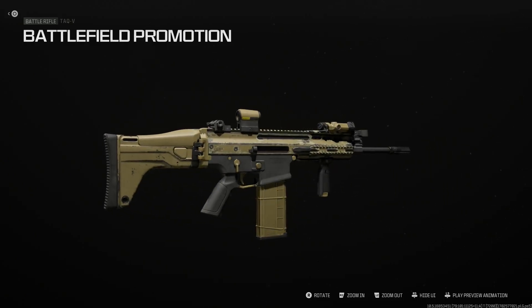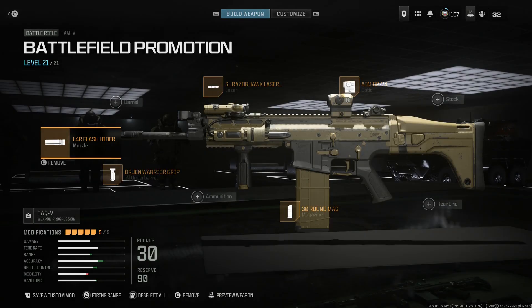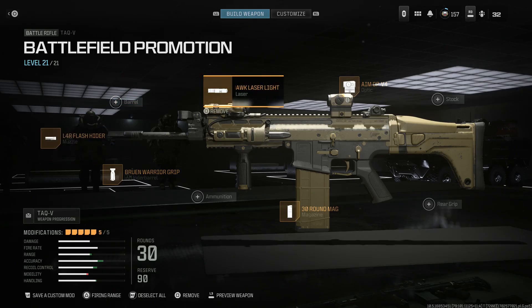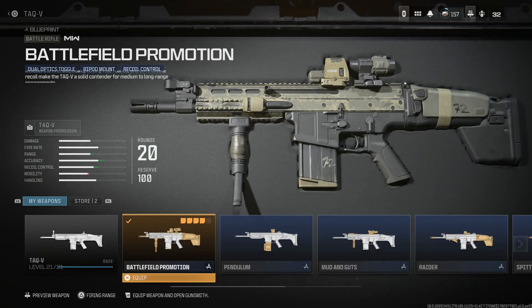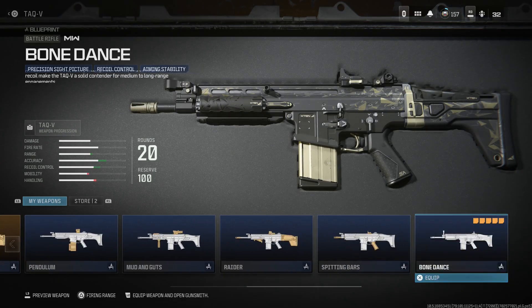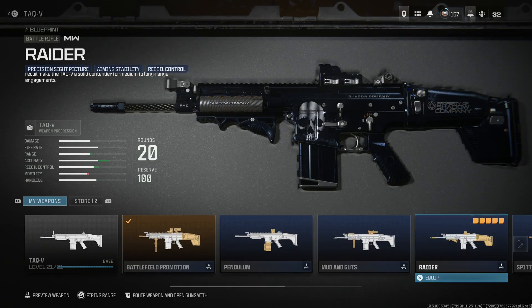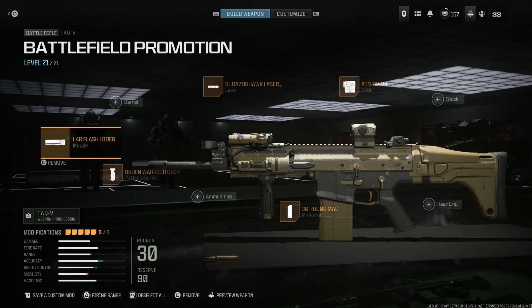Really nice Mark 17 build — let me show you how I built this from base. I'm running the Battlefield Promotion blueprint, which gives you the top mounted laser. If you don't have the Battlefield Promotion blueprint, there is the Mud and Guts blueprint, which will also give you a top mounted laser. Those are the only two blueprints with top mounted lasers for the Mark 17, to my knowledge, so you're going to want the Battlefield Promotion.